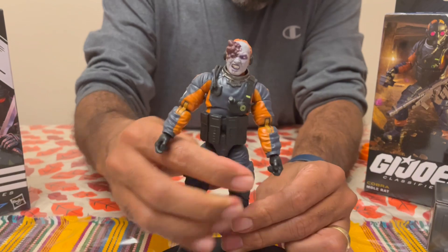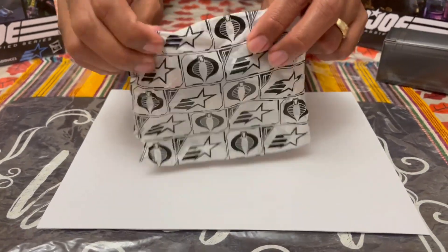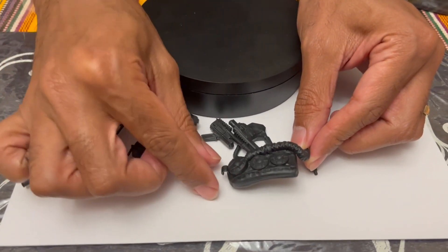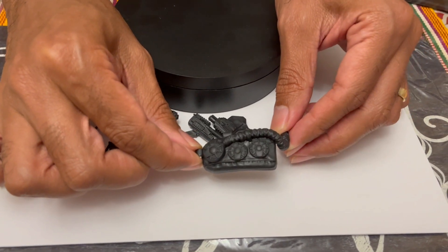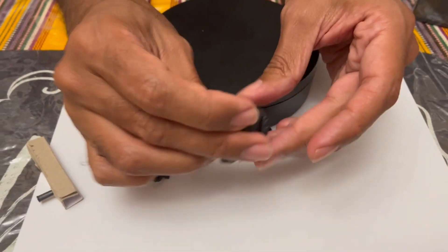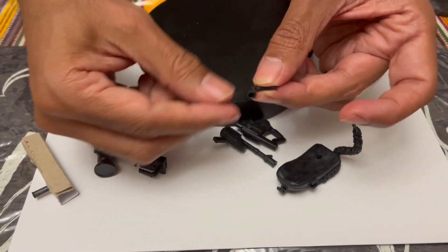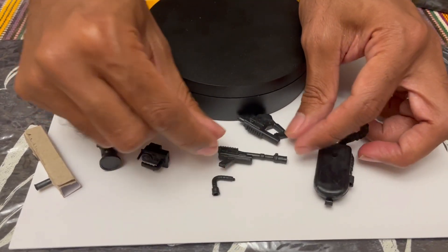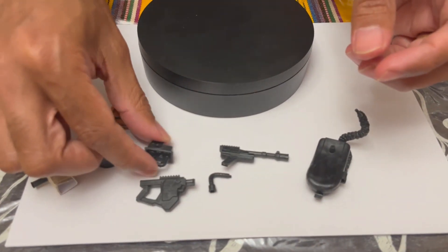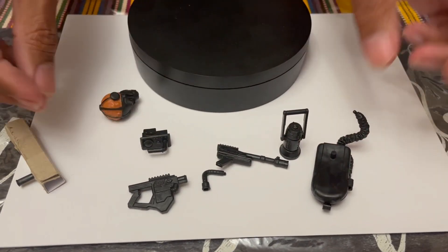I'm bending him down a bit now, but he was initially quite stiff. Those look like fans or something. I'm guessing this is something that's going to connect to him like a backpack. And I guess this will fit into his face or something. There's an extra tube there. I'm guessing these are weapons. This must be part of a weapon — these probably come together. Some kind of lantern. I guess he's supposed to be exploring.